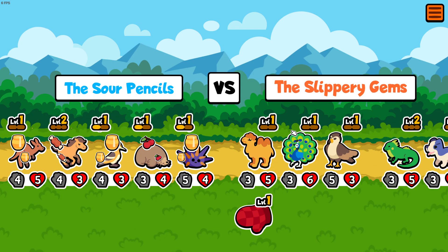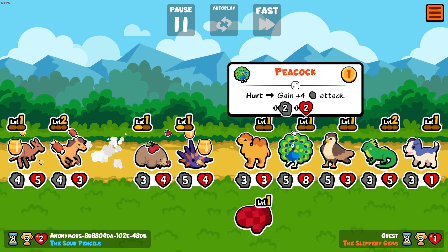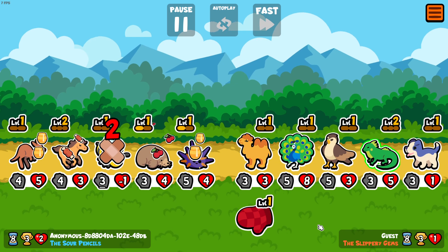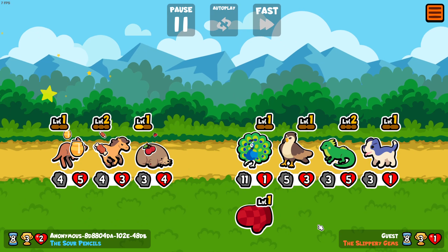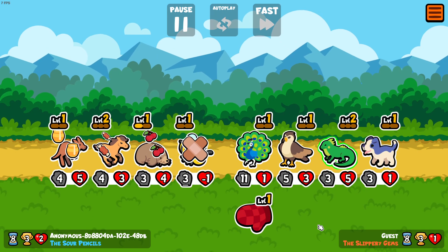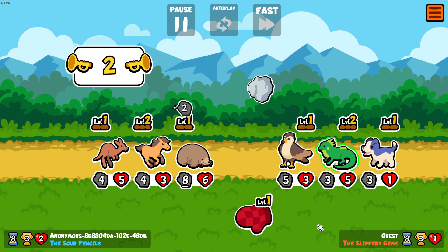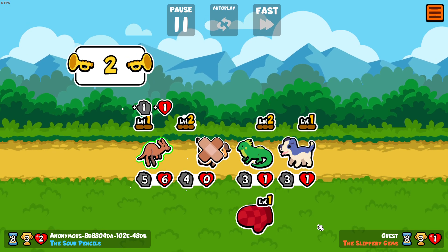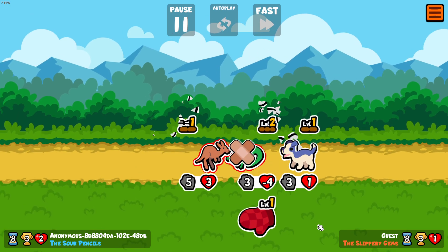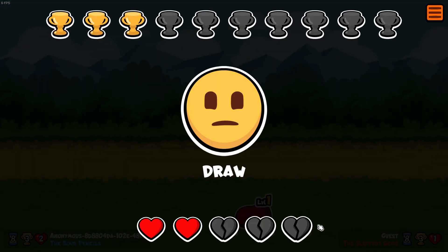Sour Pencils against the Slippery Gems. That peacock is a threat again. We have two trumpets. That iguana took out a pet — it's a draw. If it weren't for that iguana we would have won.